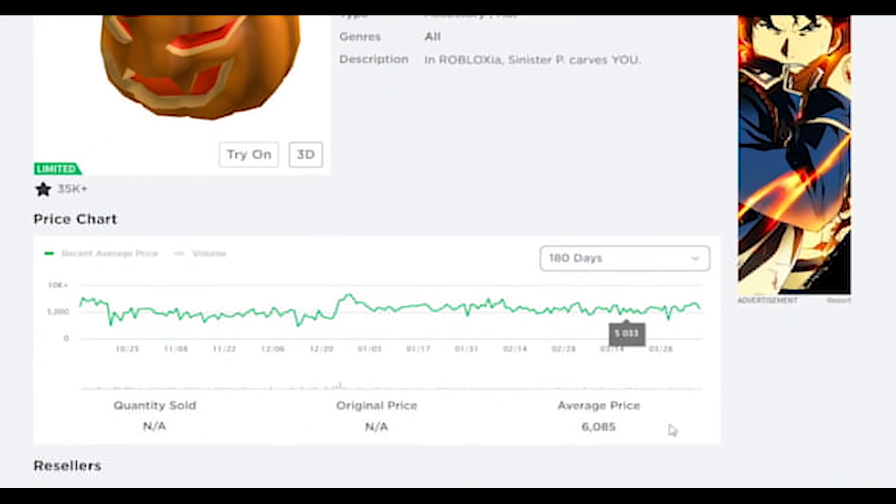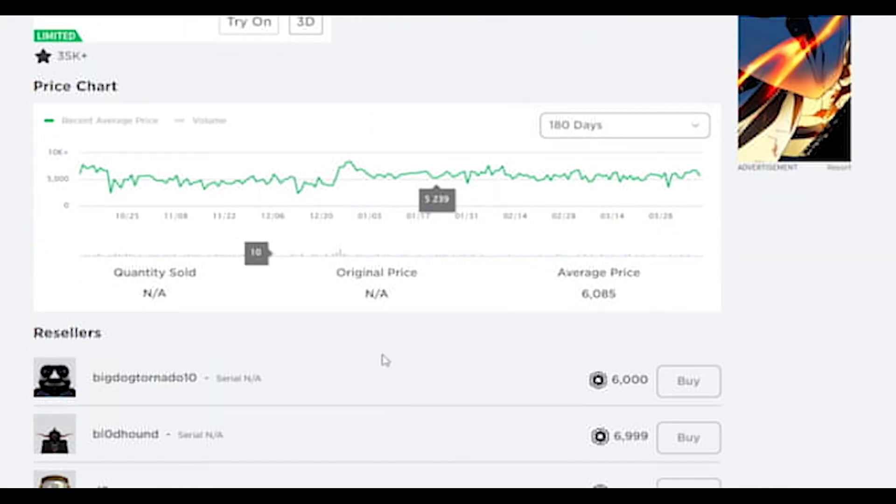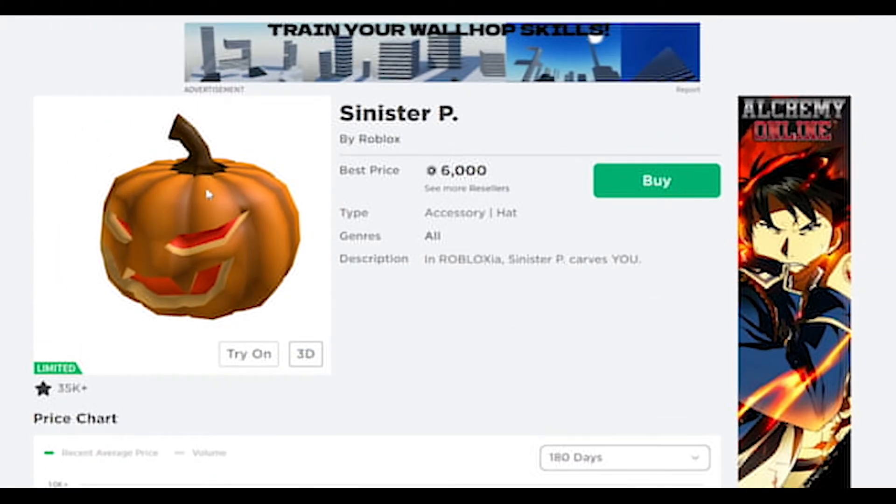I've wanted this limited for a bit now. I see Sinister P in Roblox — I like the pumpkin head. I think they discontinued a bunch of the other versions like the green, red, black, blue, and white ones — there were a bunch and I think they discontinued those last year. So this is the only one left, except Sinister F which is a small green one. So we're about to buy it.